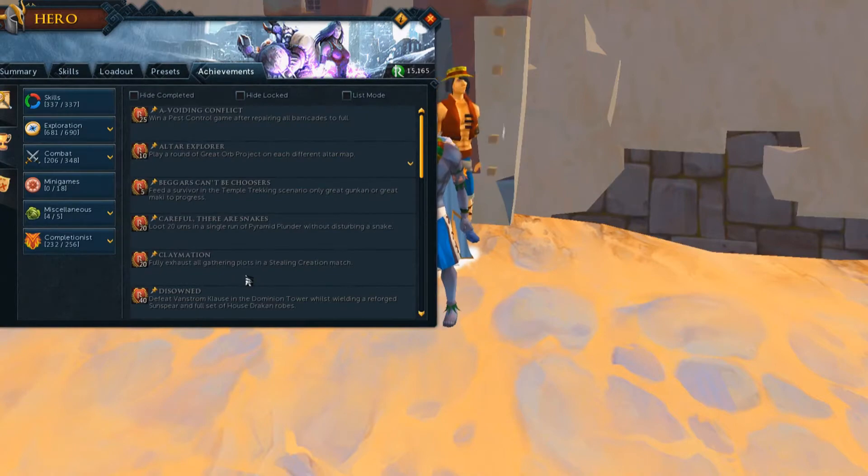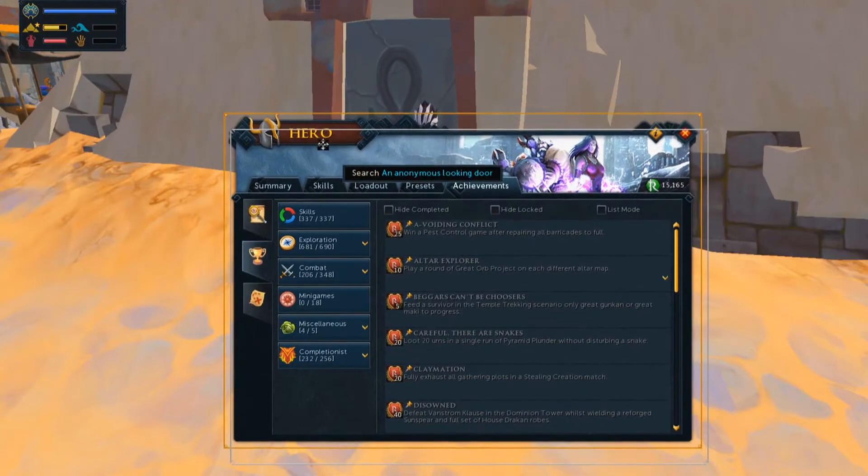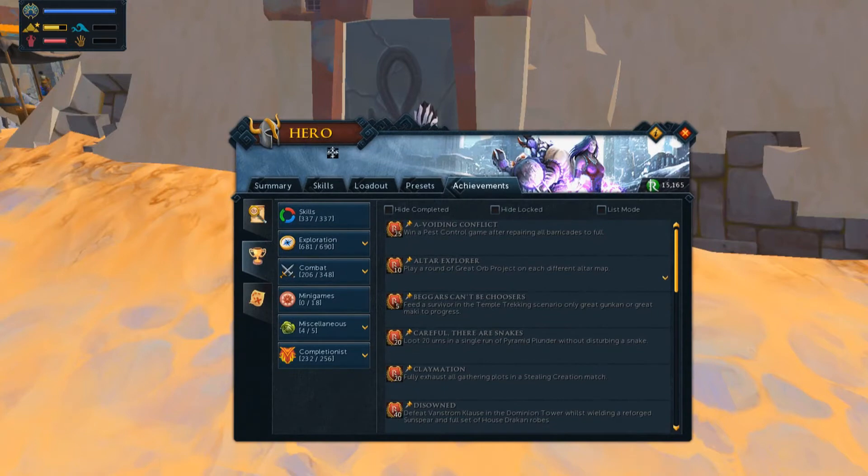If we go right here to the Achievement section — why does this thing keep going to the top left corner? Let me know if this happens to you. It's really annoying and it's been ages since they fixed it. It never used to do this, then an update came out and messed it all up. Anyway, the achievement is: loot 20 urns in a single run in Pyramid Plunder without disturbing a snake.